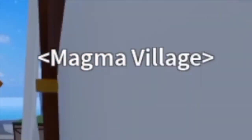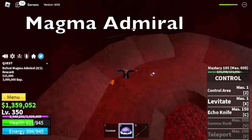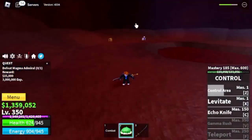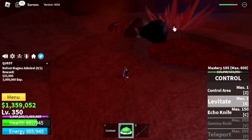After that, the next island is Magma Village. Our target here is the boss, the Magma Admiral. If you want to damage him, keep spamming your Levitate in front of him. But if you want him to get closer to you, use your X skill on his back.